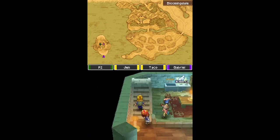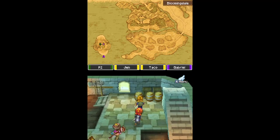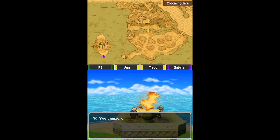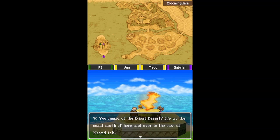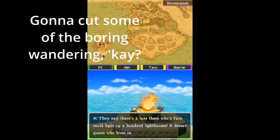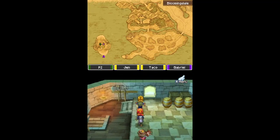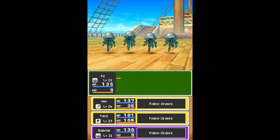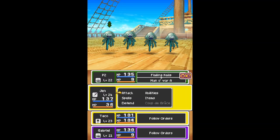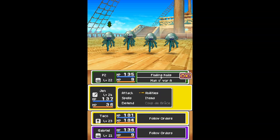I got some leather gloves. We can go up here — I thought for sure this is where the treasure maps were. Oh, I see what you did there. Maraj Mahal — the Taj Mahal. Yeah! Oh, Men of Wars. P2 used Flailing Nails and got Victimised — it does heavy damage to poisoned or paralyzed monsters. But they're not all paralyzed yet, so we don't actually beat them.